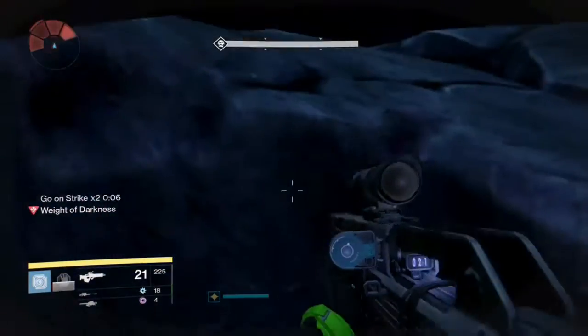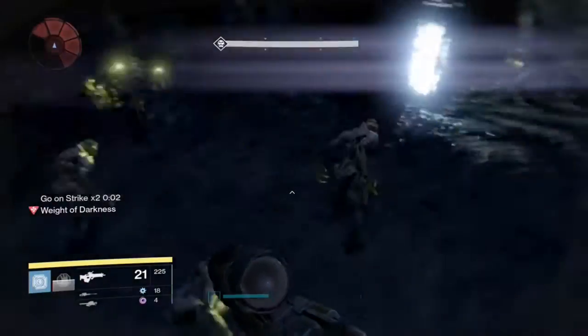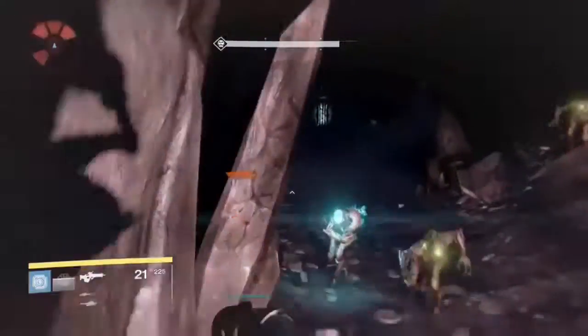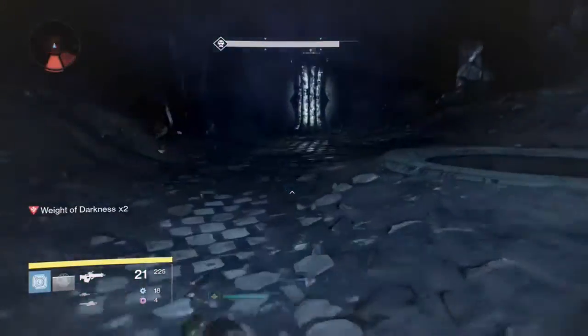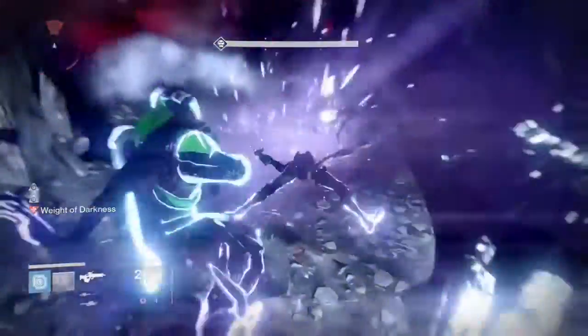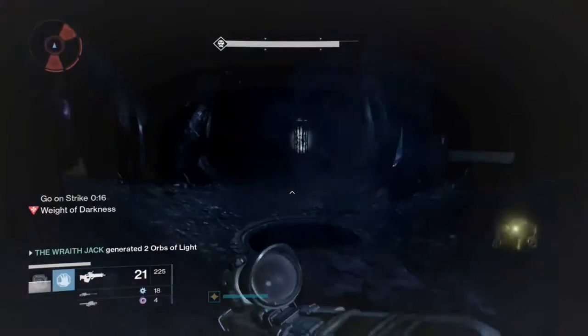I jump on this rock because it seems to be a safe zone — they can't blow up on me. I tried to jump up somewhere else but it didn't work, so I just do it normally. Run to the next lamp, run around it a bit. I'll throw my Nova Bomb, throw a grenade, and run.